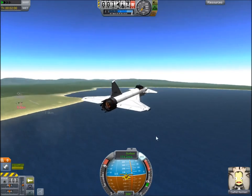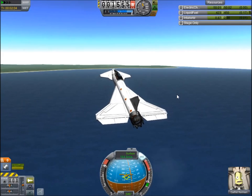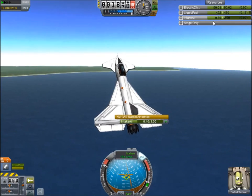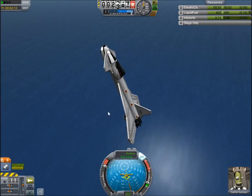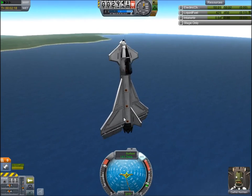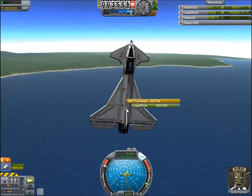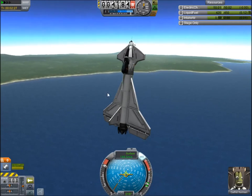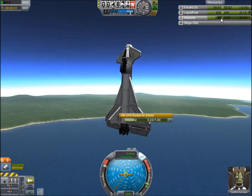Another thing many players don't know about is intake air. You can see the resource indicator right here. Generally it tells you how much air is being sucked in through these intakes. Your jet engine doesn't have oxidizer in fuel tanks — it uses air as an oxidizer, as opposed to a rocket engine. Let's go ahead and see what happens when we run out of intake air.